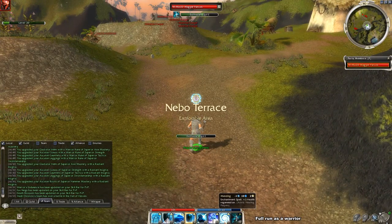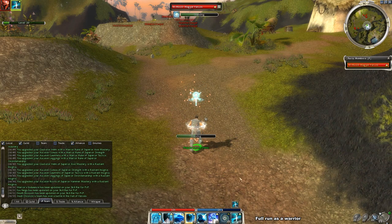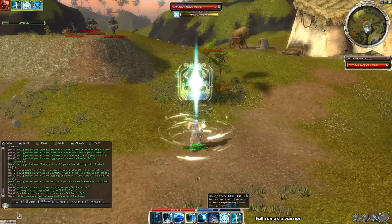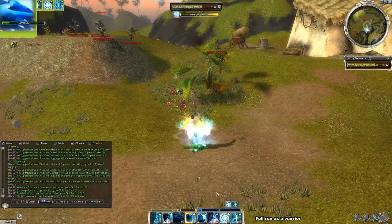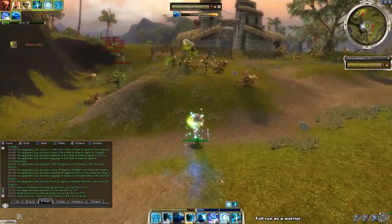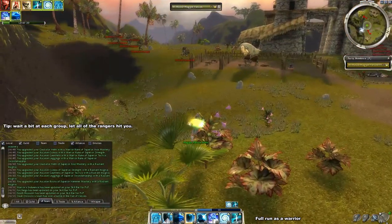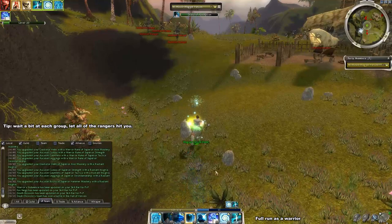Immediately after zoning, use Mending and Balthazar's Spirit, then aggro the first group. Use Protective Spirit followed by either Shielding Hands or Shield of Absorption and Healing Breeze. It's also important to wait a little bit at each group or they might run back to their original spot later.